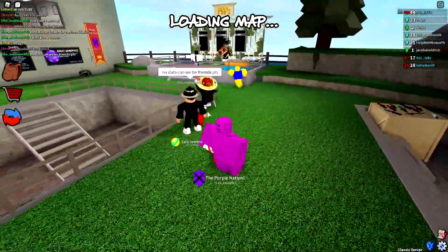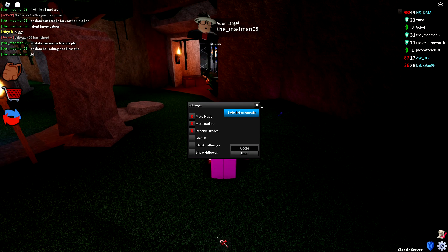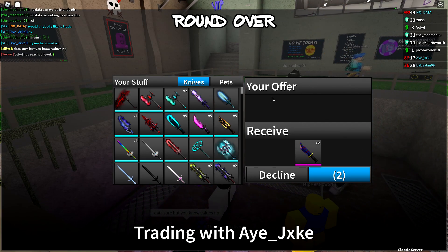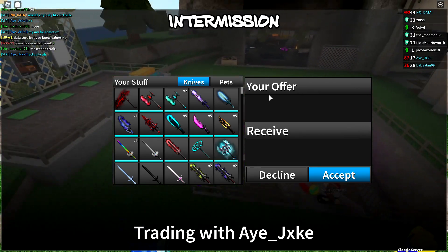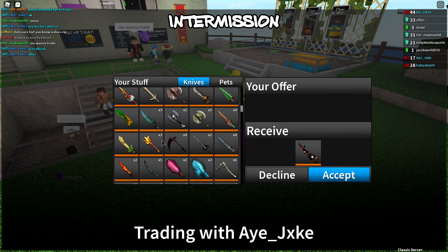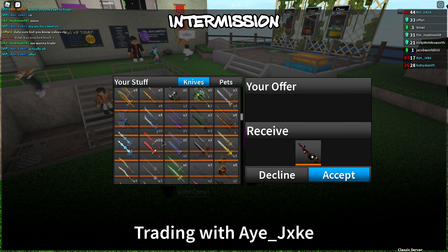Let's go ahead and turn on trades and see what we get. Someone offered their inventory for comment — that's kind of interesting, but I'm not going to do that because it requires more than six trading slots. If you do those types of trades you'll probably end up getting scammed. There's an offer on Krampus — okay, a little bit low on tier threes, but we can kind of make it work.